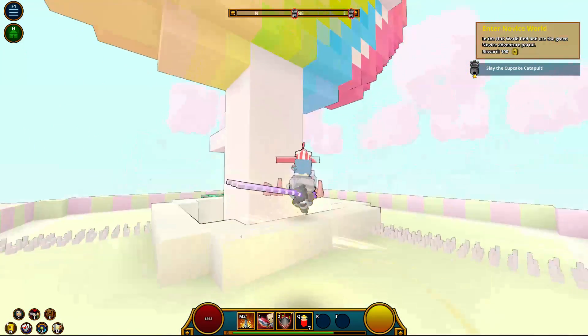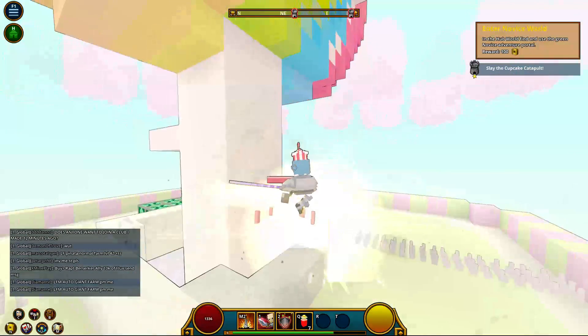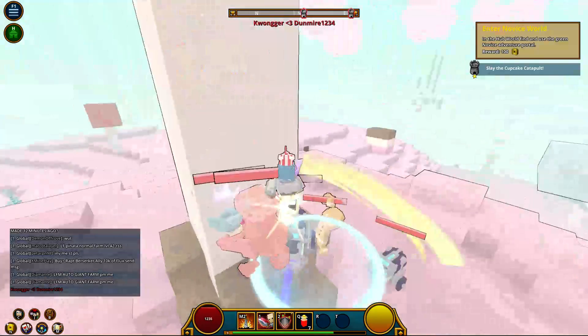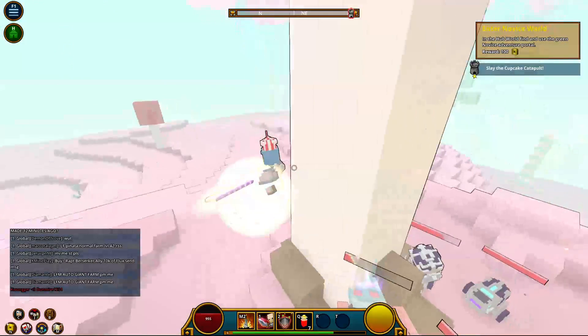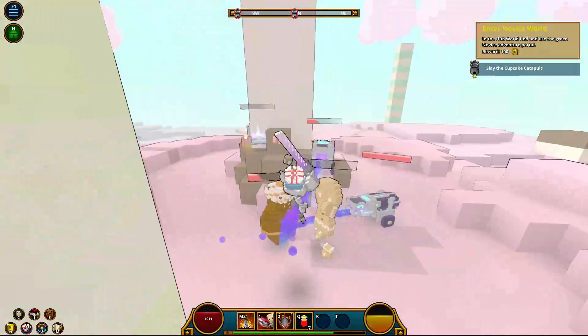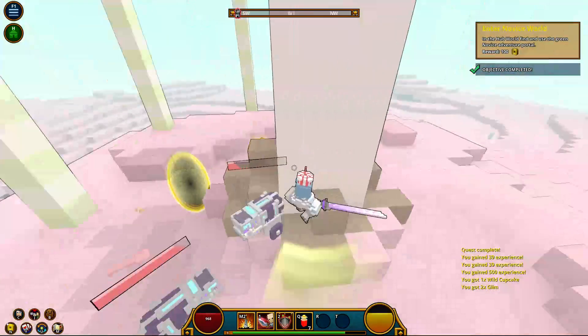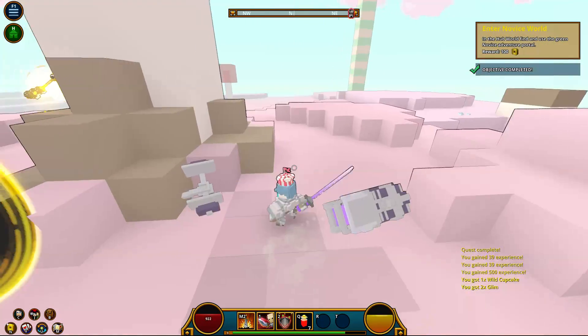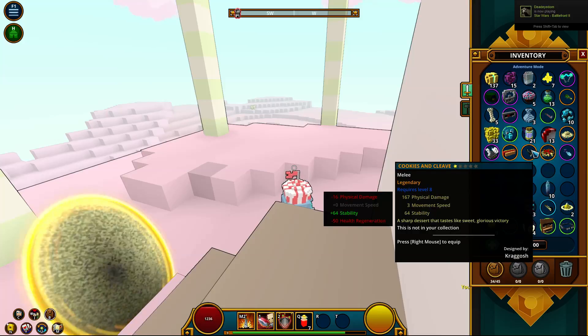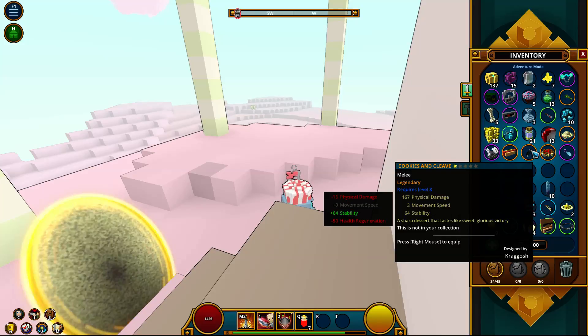Are you a cupcake catapult? You are! Stop running! I just need to kill the boss here, he's so close to being dead. And as you can see I have a down attack. He's gone — what did I get? I like to pick things up then look at them. So we got Cookies and Cleave, it's a legendary requiring level 8. I think mine does more attack damage, same speed. This one gives me more stability, this one gives me health regen. I think I'll stick with what I have.